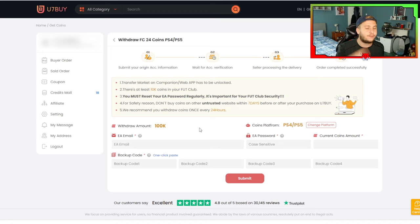Coins platform — this is where you can choose which one you want: PlayStation 4, PlayStation 5, Xbox, Xbox One, whatever the other consoles are. You're also going to need to give your backup codes from EA Origin.